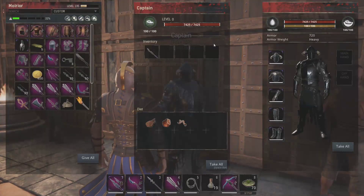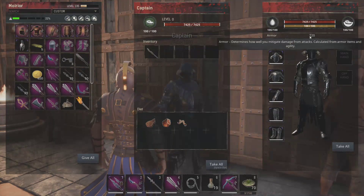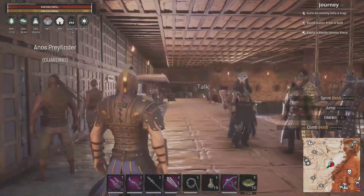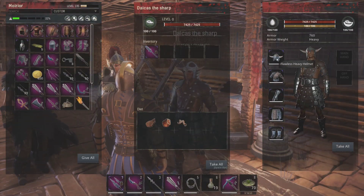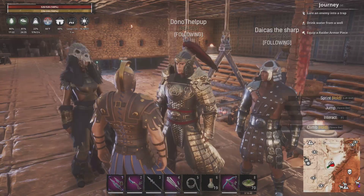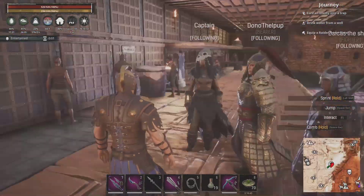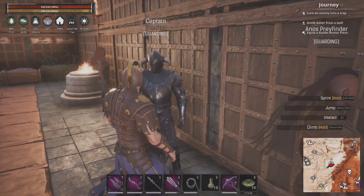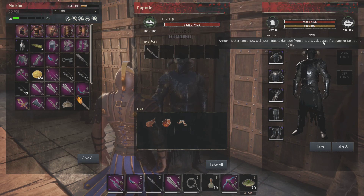Side note: Silent Legion armor on the thrall has 720 armor level. Stats don't matter on thralls. Just a regular flawless heavy armor here has 760. All the other sets basically have 760. So just use the other armor sets — you need oil for Silent Legion. Forget that oil, unless you like the look. But it has less armor level, and on a thrall, that's all that matters — armor level. They don't take any of these stats.